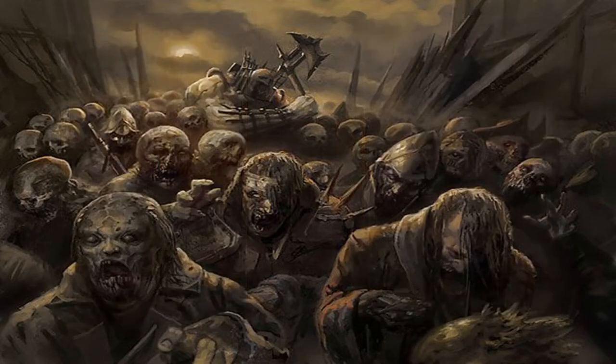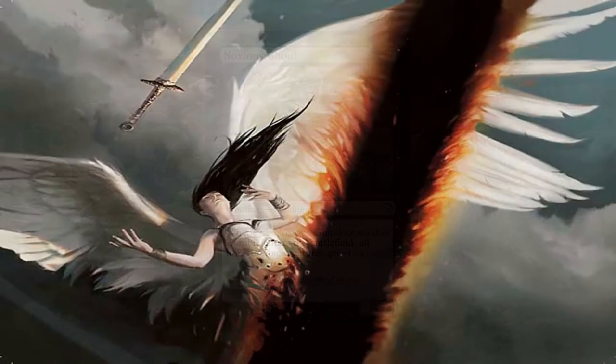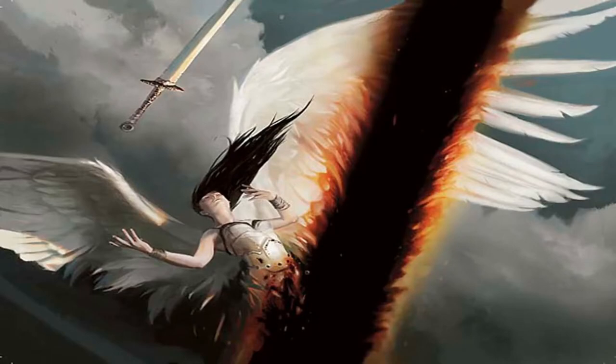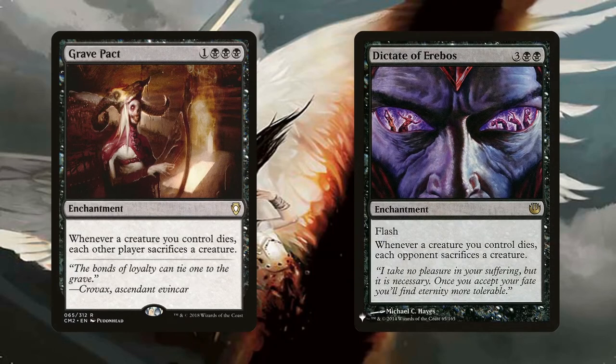We can also use our zombies offensively thanks to Noxious Ghoul. Most of our combo pieces are zombies, so even without looping indefinitely, looping enough times can wipe the board of all non-zombie creatures — whether they have Indestructible, Shroud, Hexproof, Regenerate, or can't be sacrificed. This helps us swing in with the zombie horde practically unopposed. The deck is also running Grave Pact and Dictate of Erebos: each time we sacrifice a creature, opponents have to do the same, potentially wiping their boards.